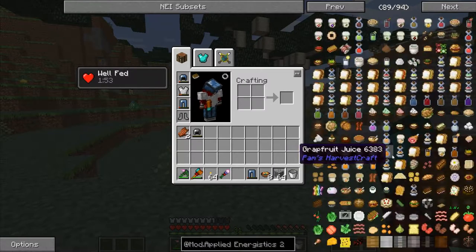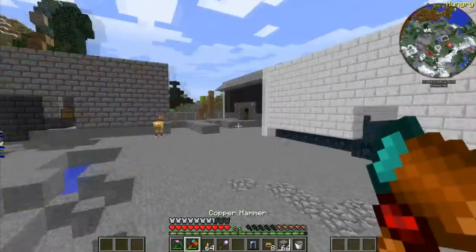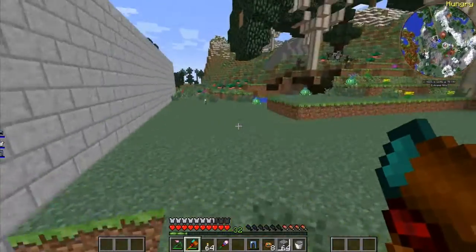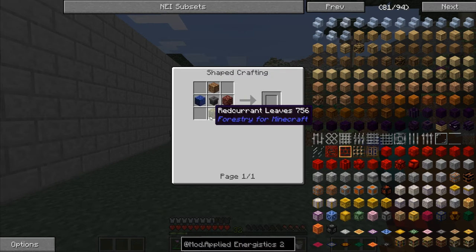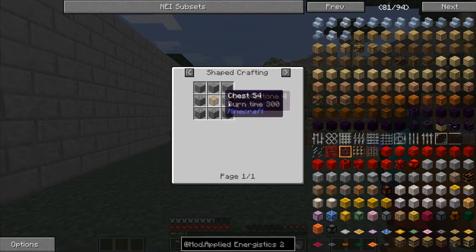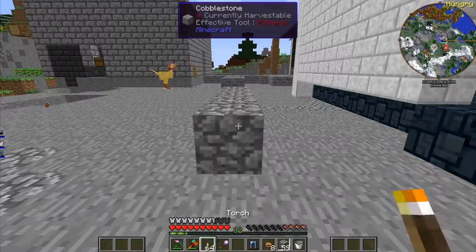I've also been to the Nether — I needed to get materials for the death knell. Let's look at the recipe: some netherrack and the rest is pretty easy — it's just some dirt, cobblestone, a bush, a leaf block, some netherrack, and the trash can. Yeah, that was quite easy, and I definitely recommend getting it.